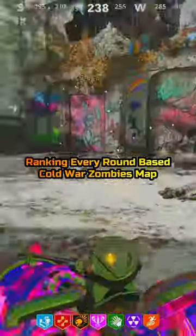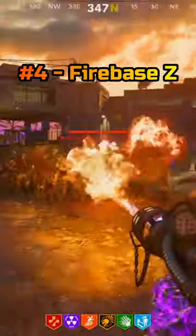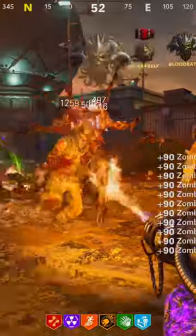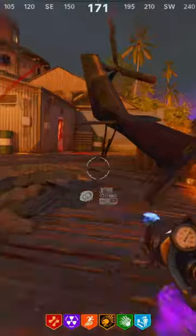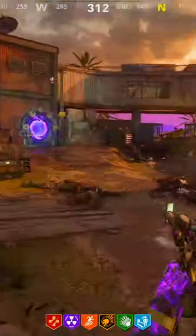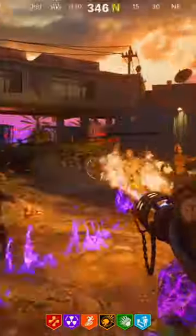Ranking every round-based map in Cold War Zombies — not including Outbreak. Coming in at number four is Firebase Z. I really like the vibe and feel of this map. The only problem is the generator rounds, which are the dog round replacement on this map. They get really annoying during the high rounds, especially when you have to keep fighting the order, and that really ruins the map for me.